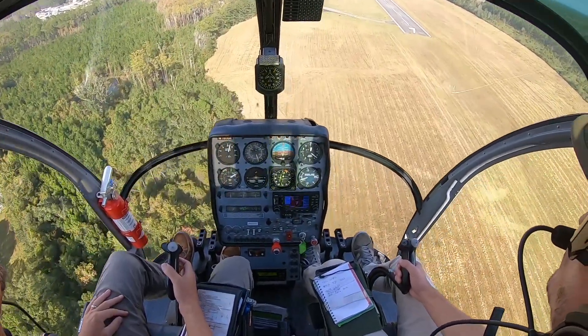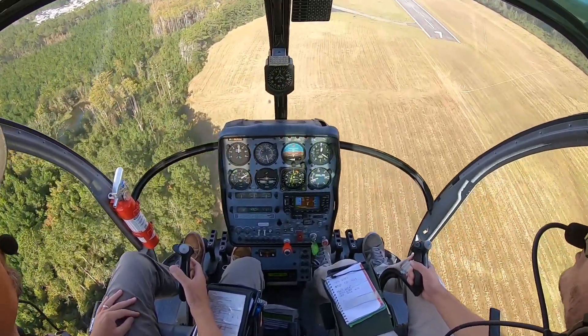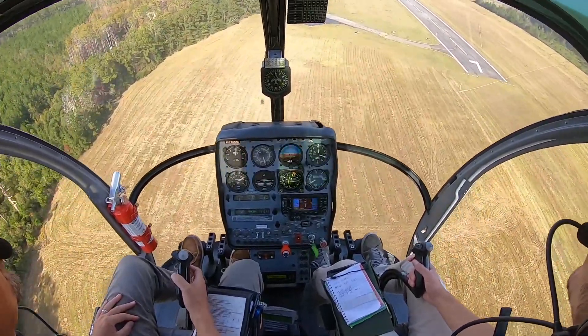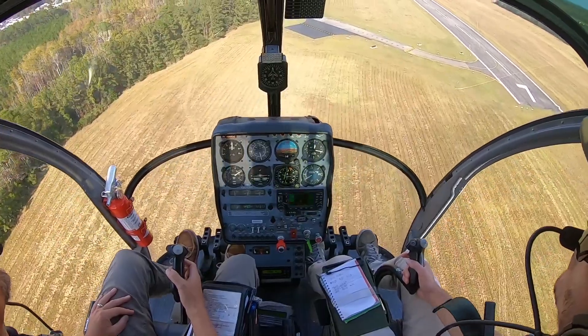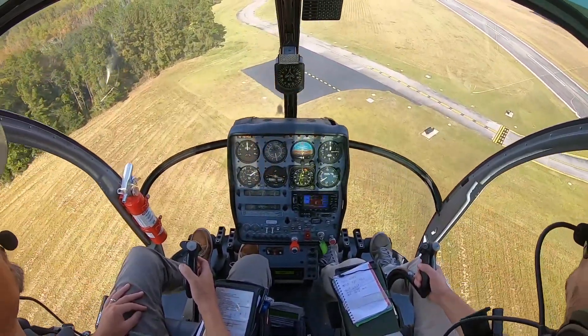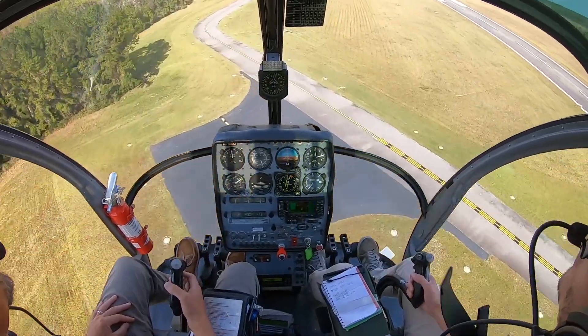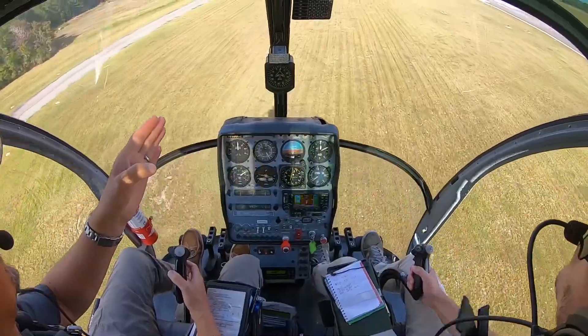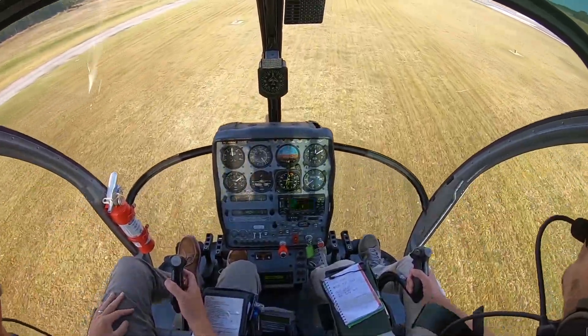So what sort of approach are you going to do? A shallow approach. A shallow approach to a run-on. When you make the approach, nose will be left. That's what you want — that's a good thing. Keep that nose left. No-go is when the nose comes straight ahead and slightly right. You start going right of center line and abort the maneuver.